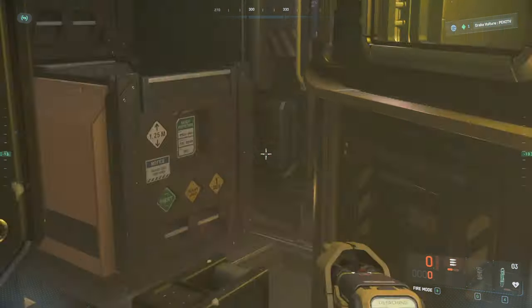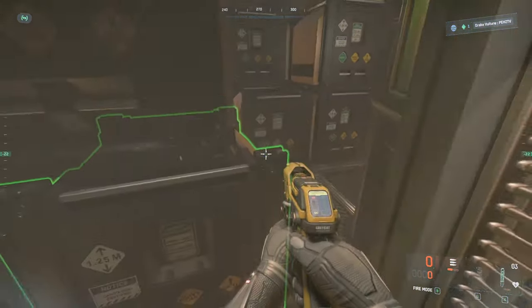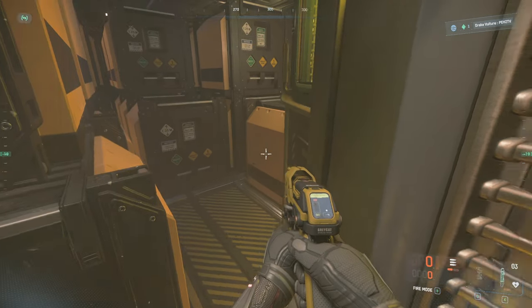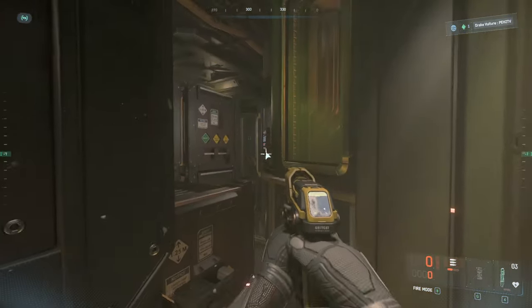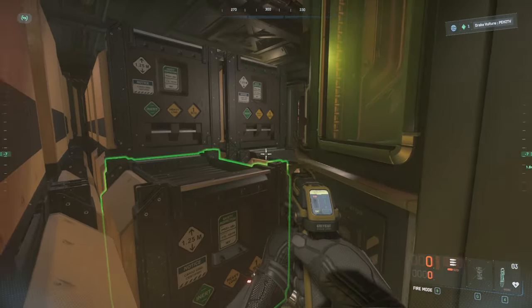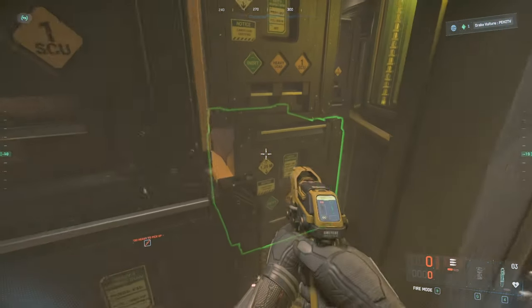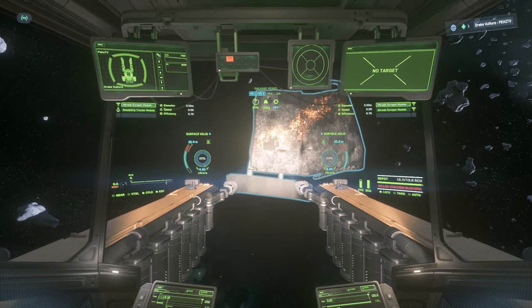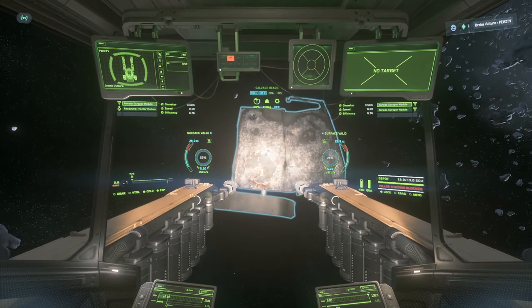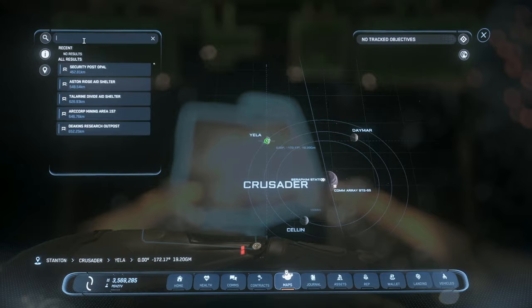If you need to press a button on the panel at some point, hold F and use your mouse wheel to zoom in. Once the cargo bay is full, we're going to head back up to the pilot seat and fill the Vulture's internal depot one more time. When we've filled the internal depot for the third and final time, we're going to head back over to Grimhex where we're going to sell.